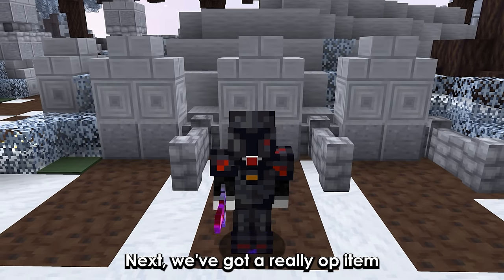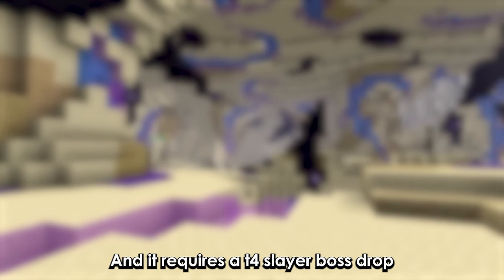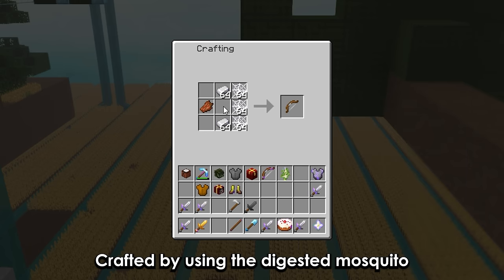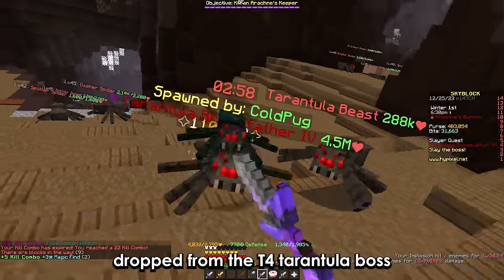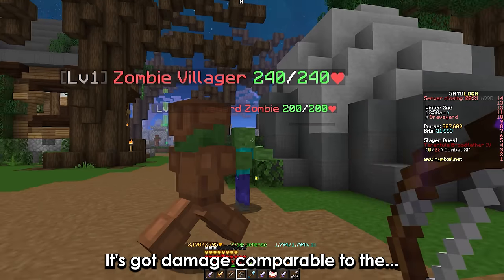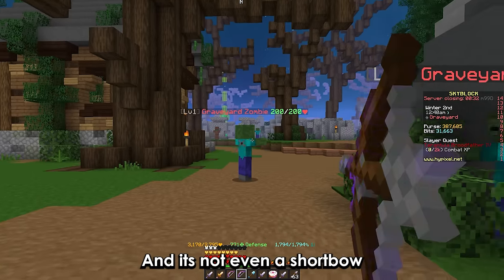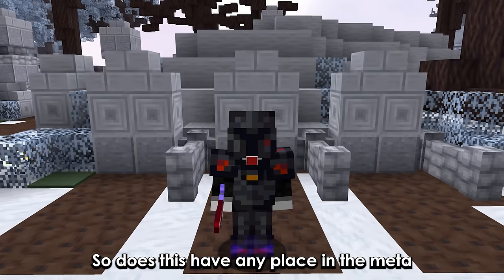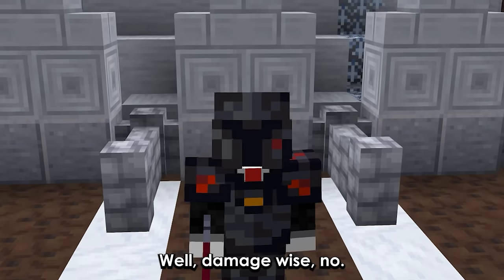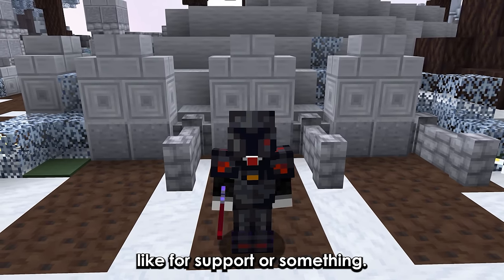Next, we've got a really OP item — it's a bow, and it requires a T4 slayer boss drop. It is the term mosquito bow, crafted using the digested mosquito drop from the T4 tarantula boss. The mosquito bow is quite something — it's got damage comparable to the juju, which is literally half its price, and it's not even a short bow. So does this have any place in the meta? Damage-wise, no. But maybe there's another use for it, like for support or something.